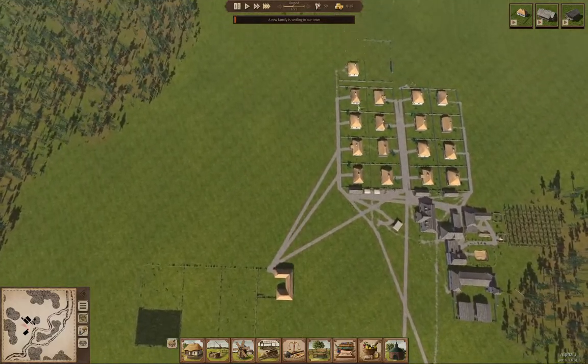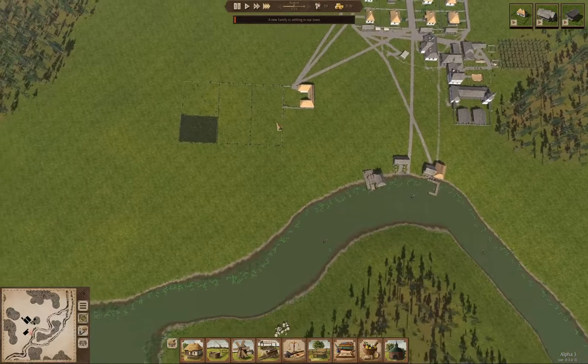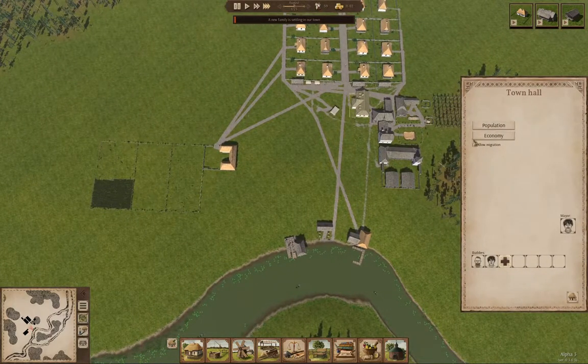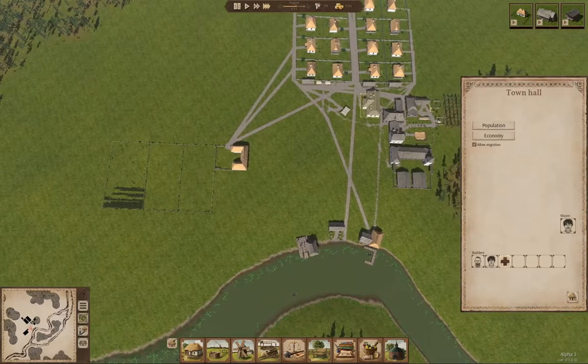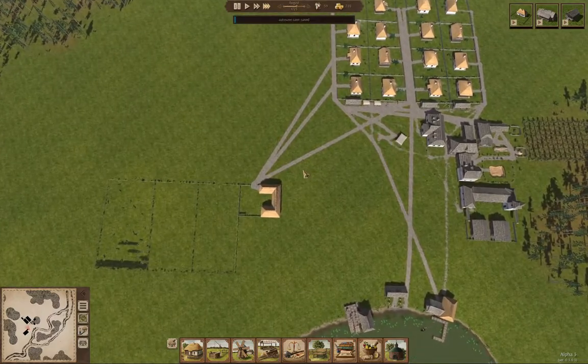We got another family came in — so that's more victims. I'm going to go into the economy and bump this and drop these. The reason I'm doing that is so I hemorrhage cash slower.